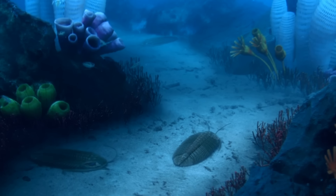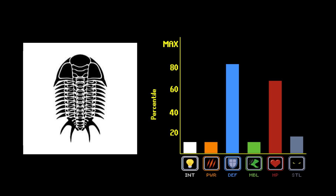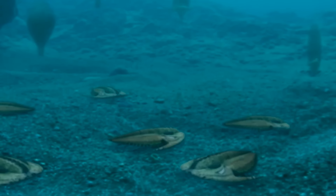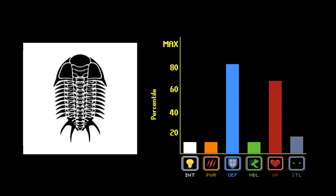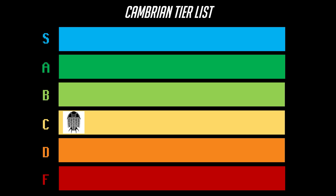One of the most popular arthropod builds at the time was the trilobite. It didn't have anything too spectacular about it in terms of abilities, but it was very easy to play, making it a great beginner pick at a time where just about everyone was a beginner at the game. It had solid defensive stats because of its thick carapace armor, making it very difficult to deal damage to. Players did eventually learn how to get past their defenses though, and at that point trilobites dropped in viability. I'd place them in low C tier.